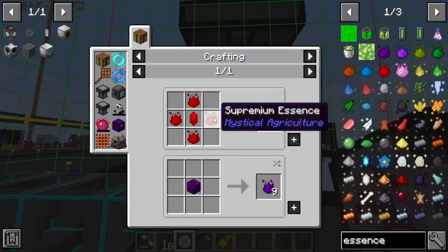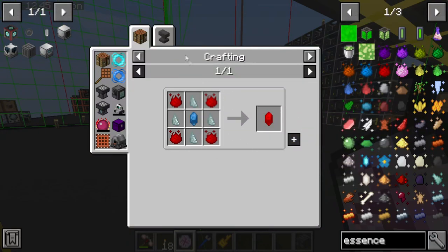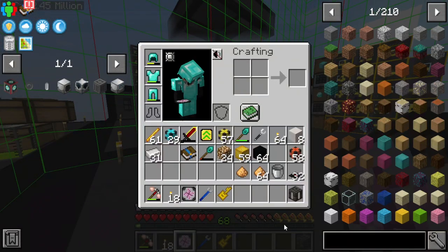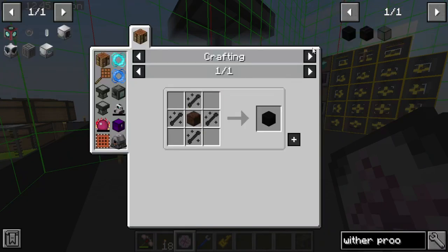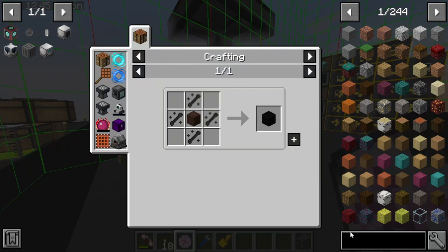You need the master infusion crystal or the supremium one to make insanium, so you literally have to do all the crafting for this. It might be worth investing a bit of resources to get inferium. Do we have anything in this pack that is wither-proof and easy to obtain? We technically do have something wither-proof — I would have to test it in a test world to see. I think the syngas collector just has to be under the wither.